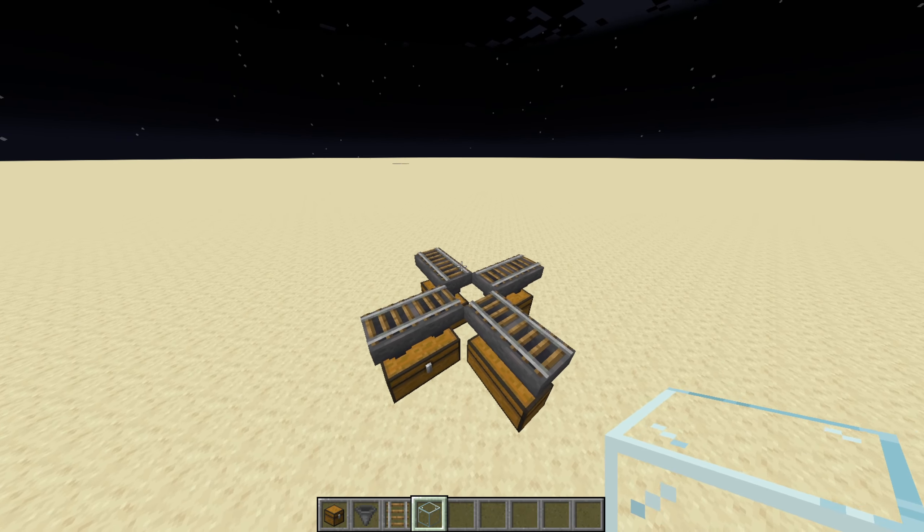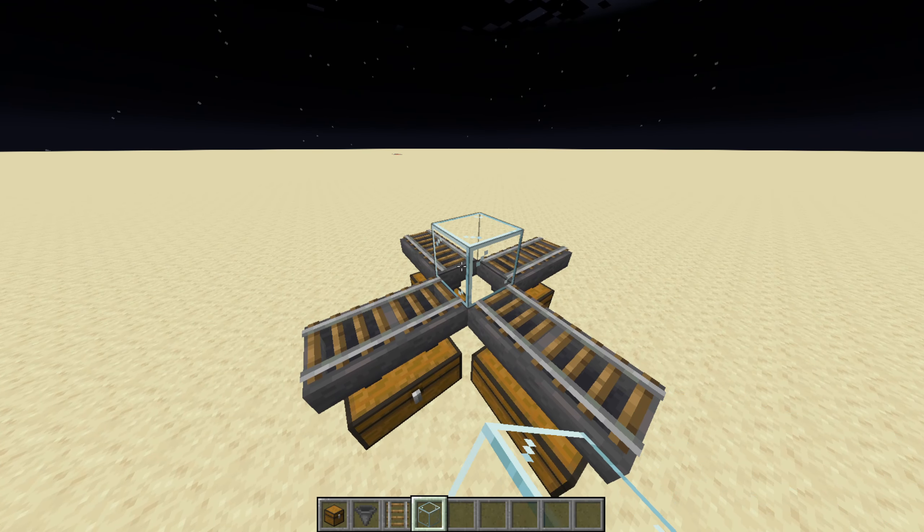Next, grab your glass and place it exactly how I place it. Make sure to place it on the edges of the rails, just above where the rails are sitting.